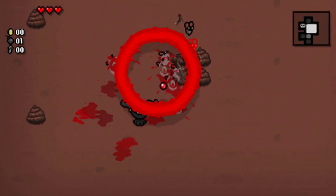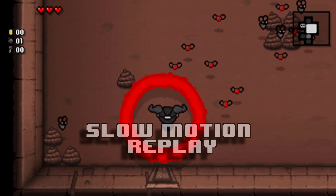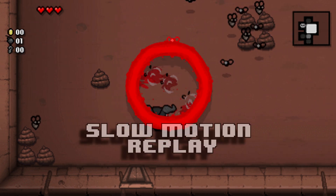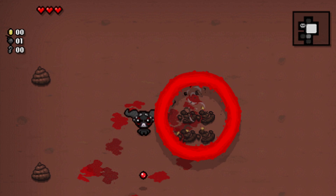This next GIF shows what happens when you get Brimstone plus the Ludovico Technique, and it gives you a giant red circular laser that's really good at killing flies and poop — and yes, I'm sure we can all safely assume that it's really good at killing everything else too.